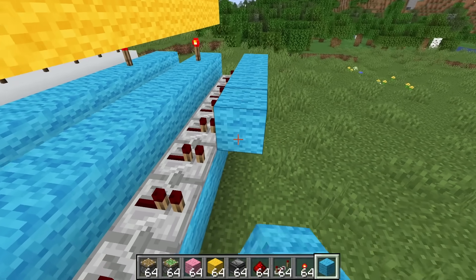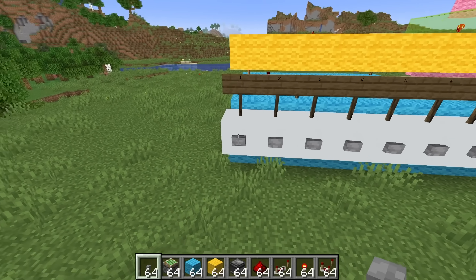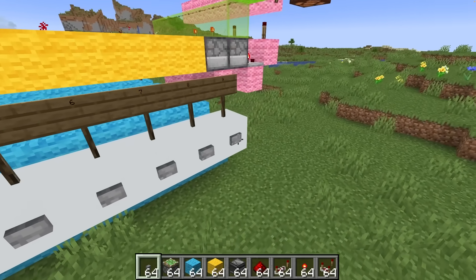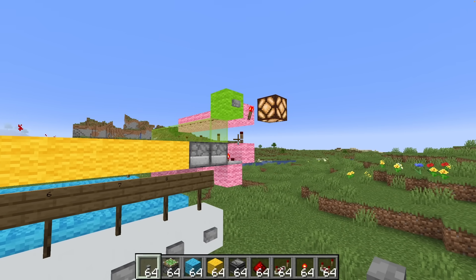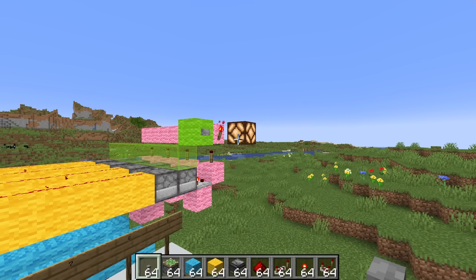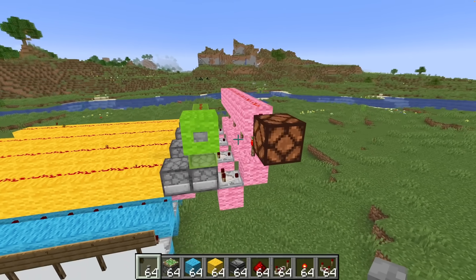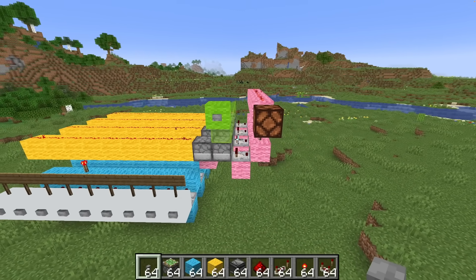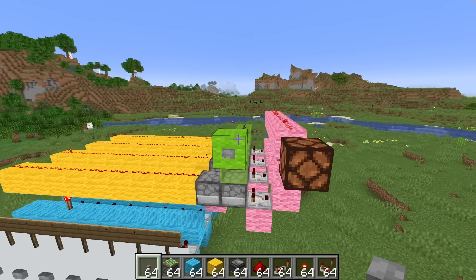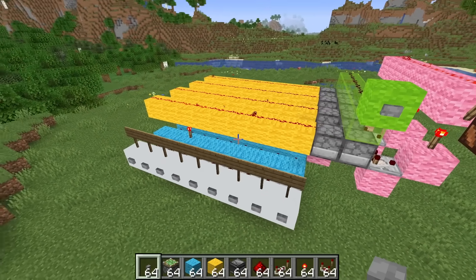I am rather excited because if I type in the code — three, two, one, nine — the redstone lamp turns on. Our combination has been detected as correct, and then pressing this reset button should reset it. So now we just need to make it so that this line gets activated whenever we enter an incorrect number.